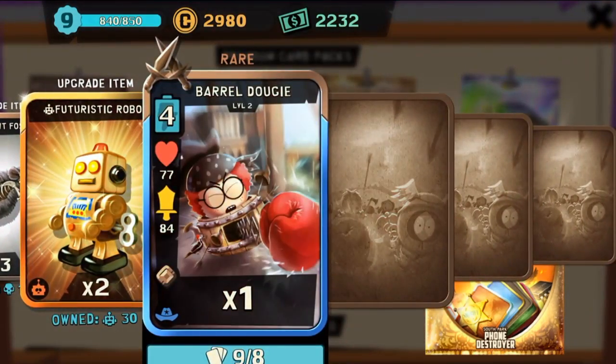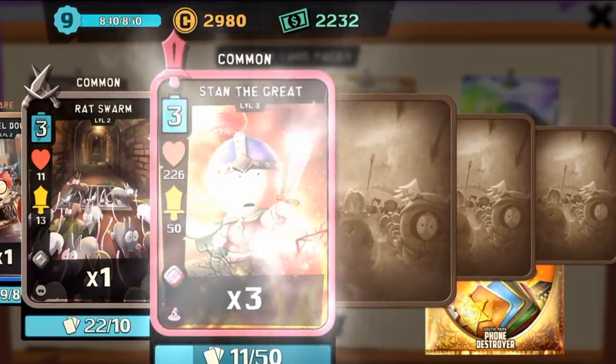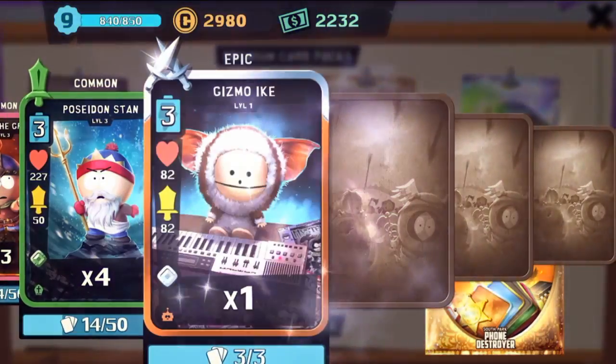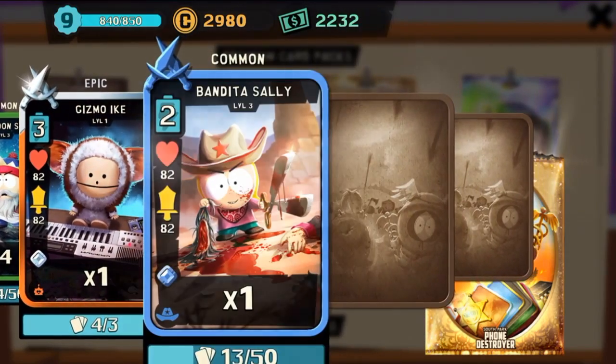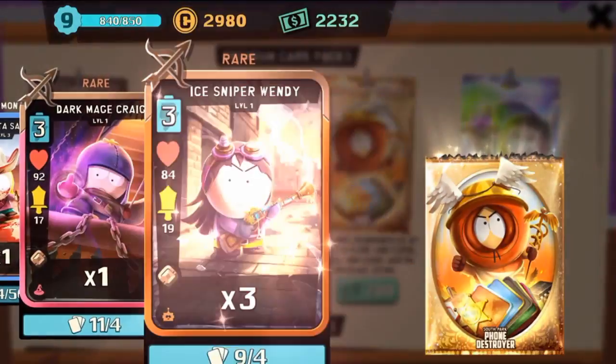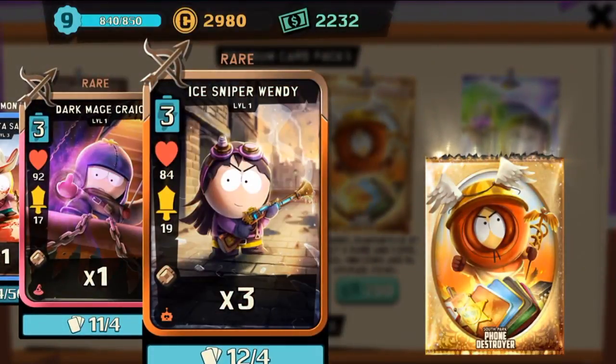Let's get into the characters. We got one barrel Dougie, one rat storm, three Stan the Greats, four Poseidon stands, an epic Gizmo Ike, one Bandita Sally, one dark mage Craig, and three ice sniper Wendys.